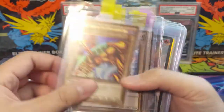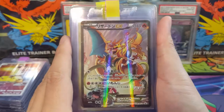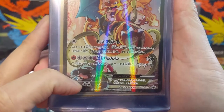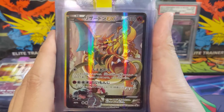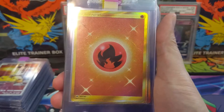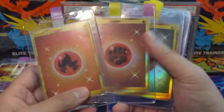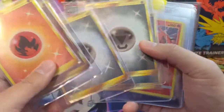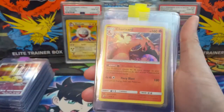On to the Pokémon stuff — we have a very cool Japanese promo. It's a Charizard with Venusaur in the background kind of entangling them. I think this is really cool — I imagine Venusaur versus Charizard wouldn't go too well, but it looks like he's holding his own. We got some of the Burning Shadows secret energies — opened a lot of Burning Shadows over the years, so I figured let's get some of these energies graded. We also have some fighting and metal energies.